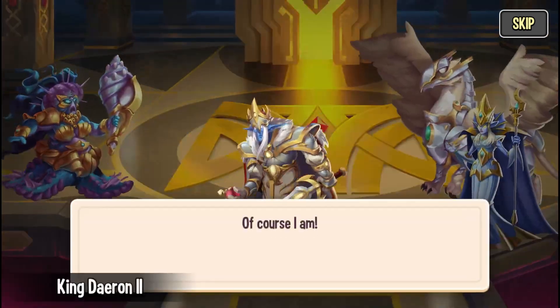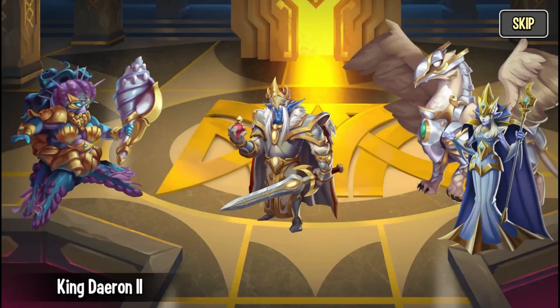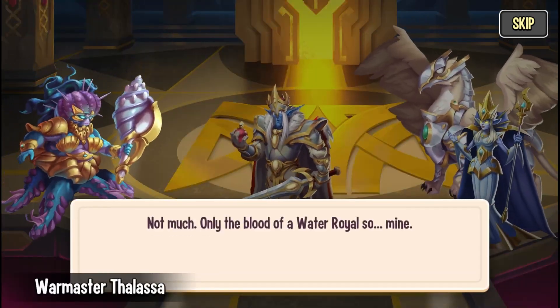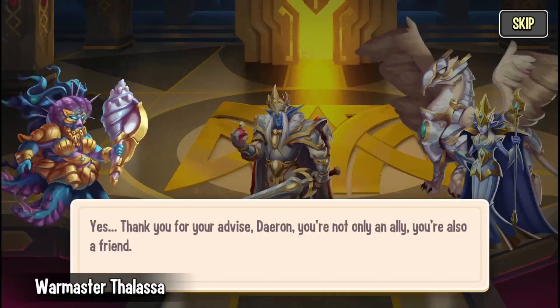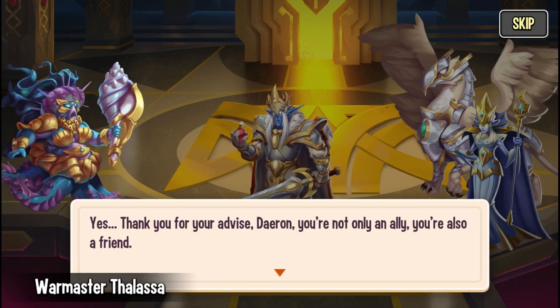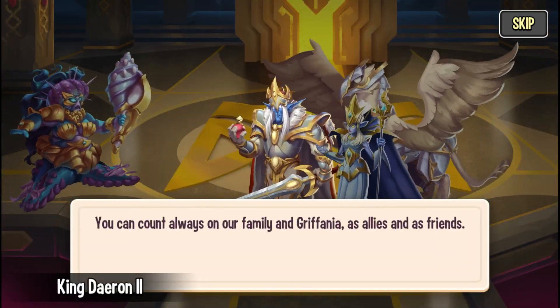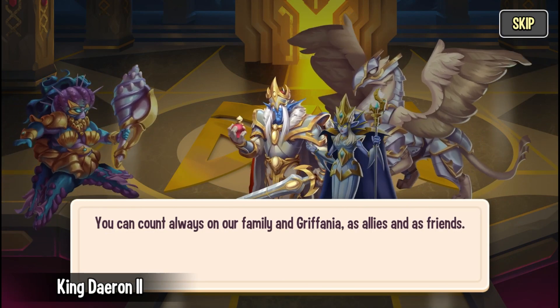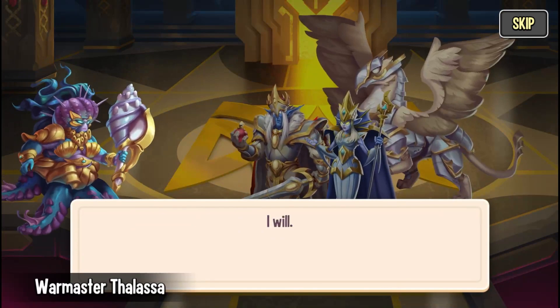Thalassa agrees he's probably right, and he confirms it. He asks what she needs to summon her grandfather. Not much — only the blood of a water royal, so hers. She thanks Daeron, calling him not only an ally but also a friend. He tells her she can always count on his family and Griffania as allies and friends, and asks her to keep them informed about the situation.